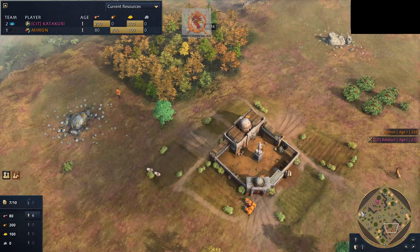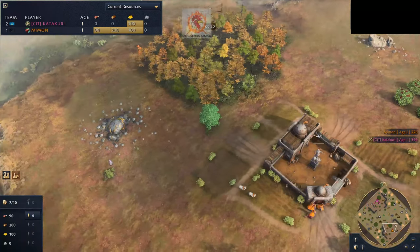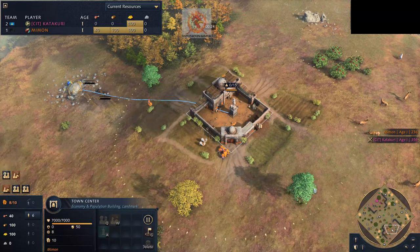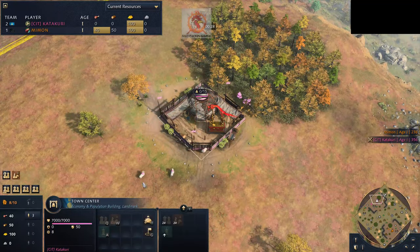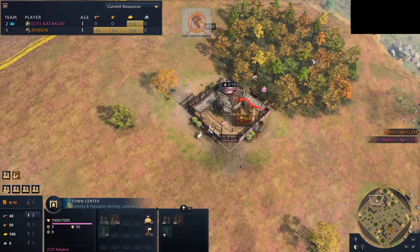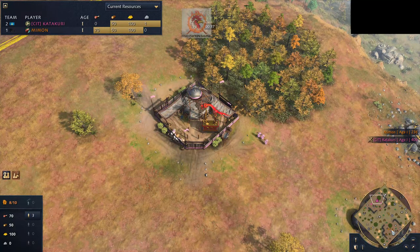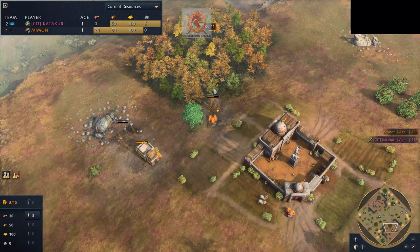Welcome to another casted replay. In the bottom right we have, as the orange Abbasid player, Mimmon. In the upper left we have Catechori playing as the pink Mongol player. This is going to be a top 100 level game. I was sent this game — supposedly it's a good one. We'll see how it plays out.